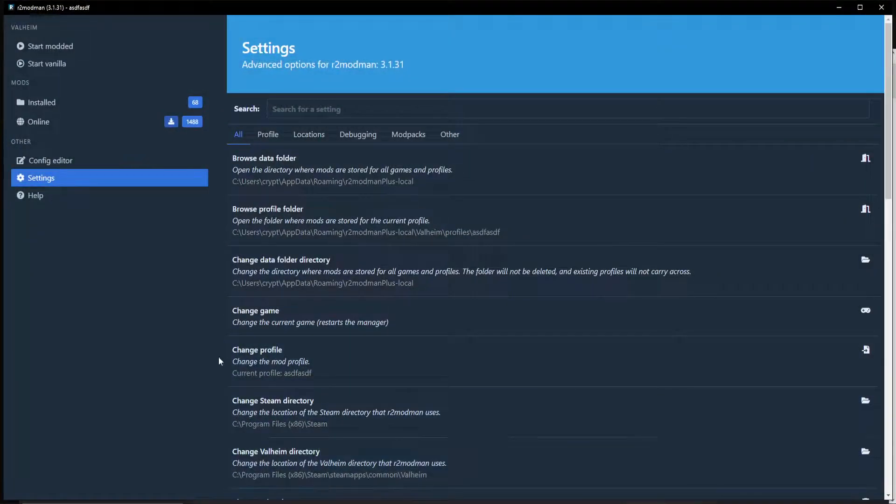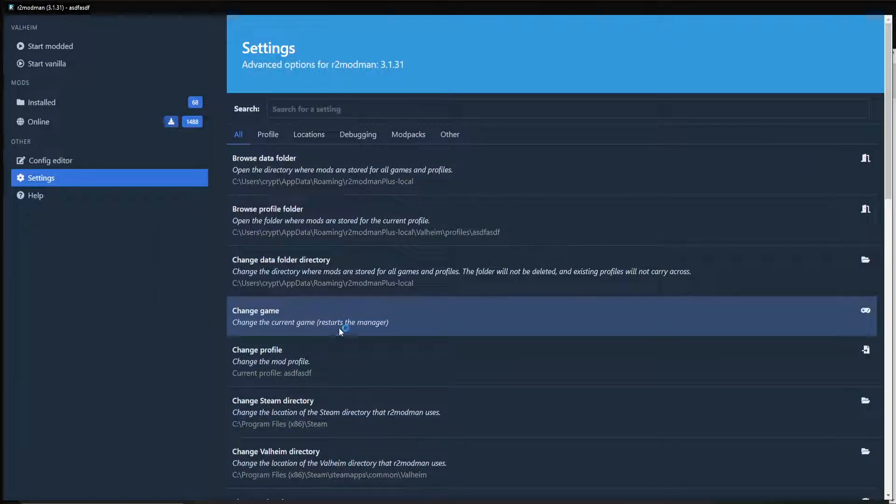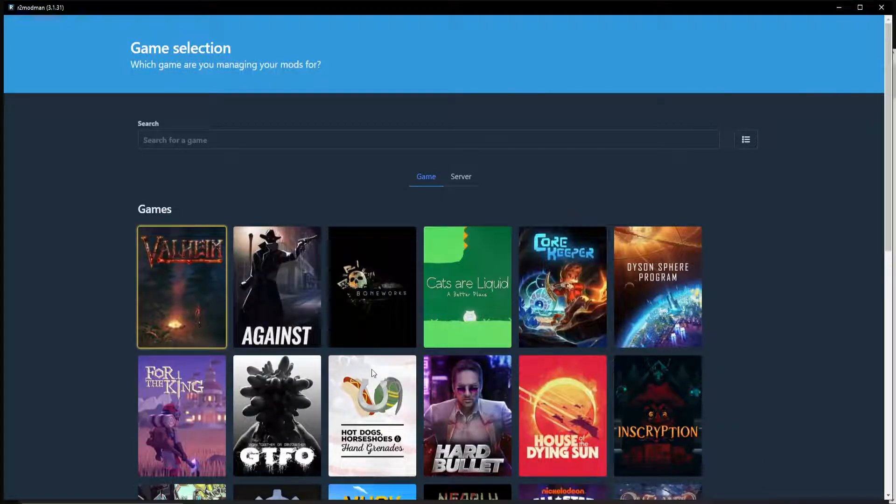Inside of R2 Mod Man, you are not going to be here. We're going to say change game. This will probably be how it pops up — it's going to look just like this to you. Your first questions about Valheim are: can I create a mod pack for my game? Can I create a mod pack that is for my clients? Which I've explained in the last video. Yes, you can, and yes, it does download all of their stuff.